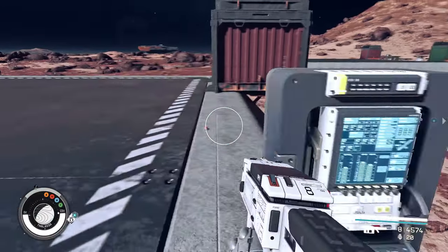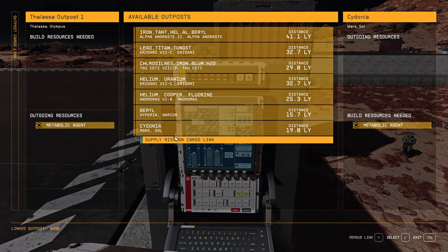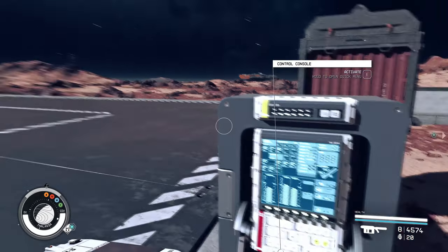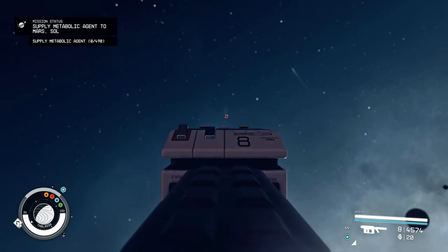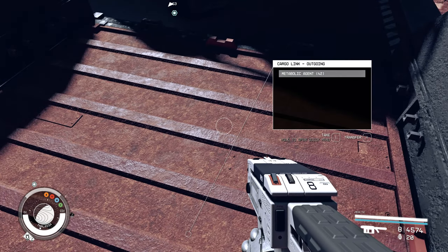Now we can connect our cargo link to Mars — Cydonia. Build resources needed: Metabolic Agent. Outgoing resources from our outpost: Metabolic Agent. Let's connect it. The ship is already here. Now you know how to complete these missions and quests.